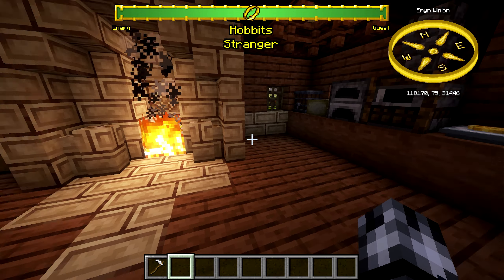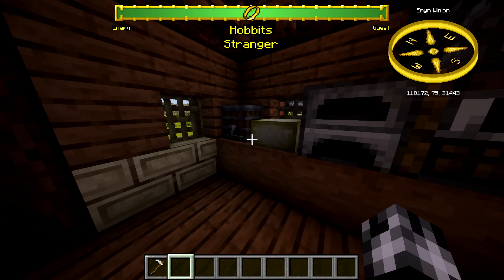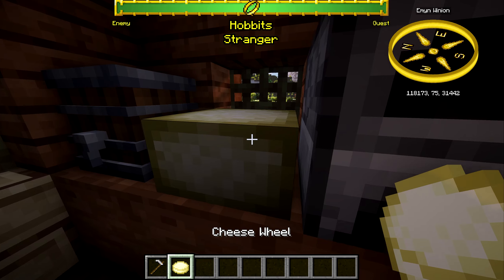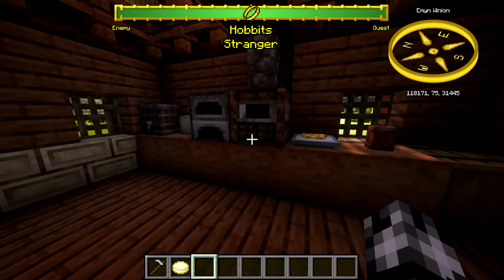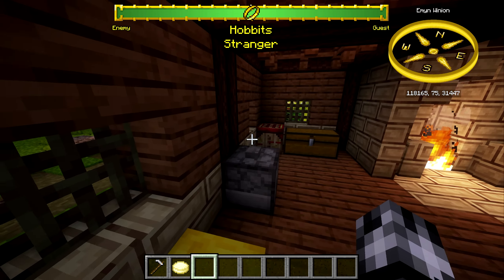If we go inside my house here we have some more features. The cheese wheel can now be eaten in creative — you weren't able to before. And also the feature that I've been waiting for the most...